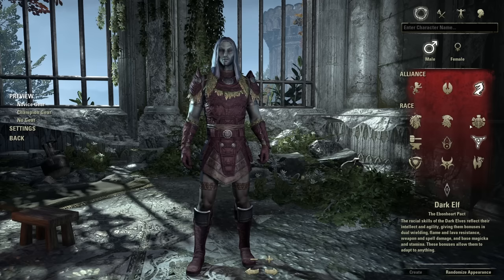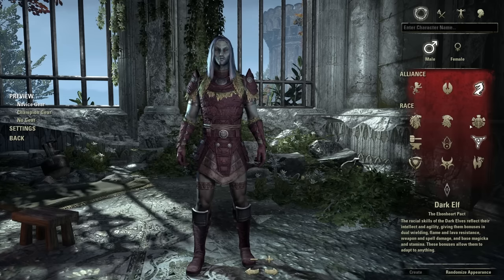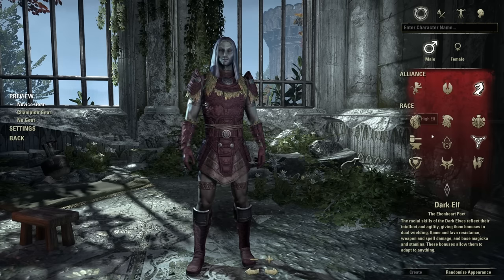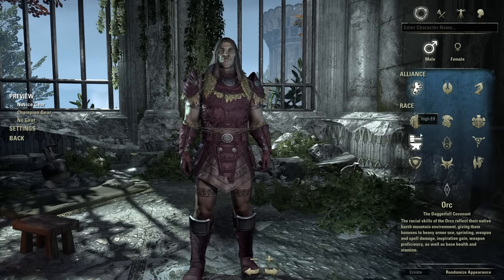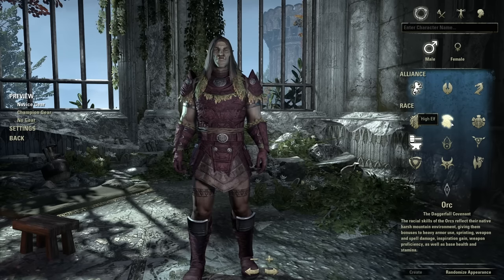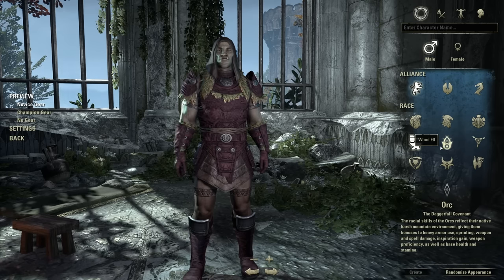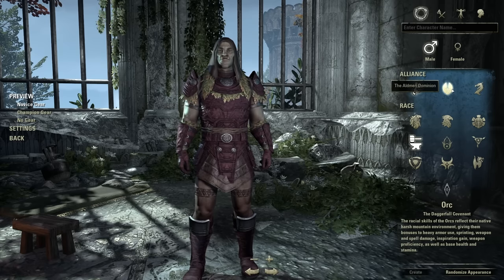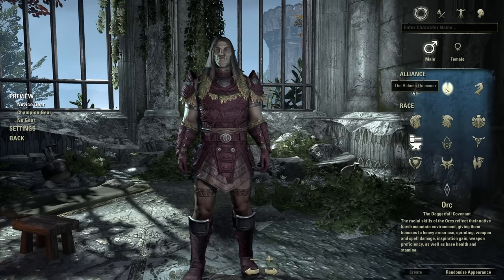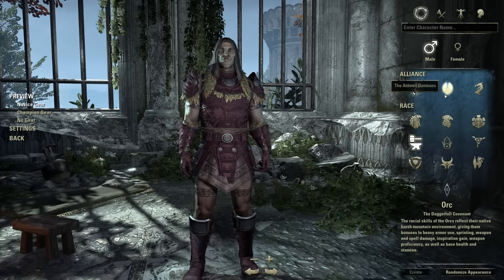There is a DLC pack called Any Race, Any Alliance you can buy in the Crown Store. This is one of the first DLCs a lot of people purchase, and it lets you mix and match races and alliances — for example, an Orc in the Ebonheart Pact. The game also lets you change your alliance after making your character. If you and a friend are on the wrong alliance, you can buy an alliance change token from the cash shop. Your race can also be changed via the cash shop — these are not things that will break your character, they just cost a little money.